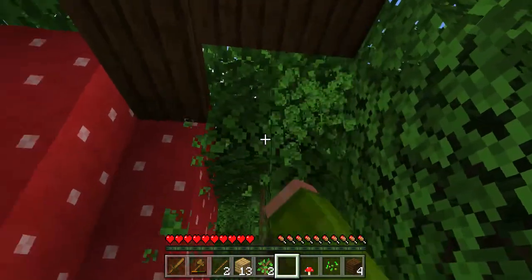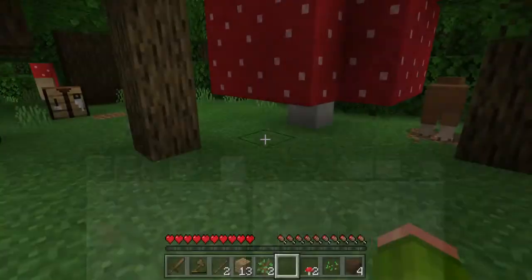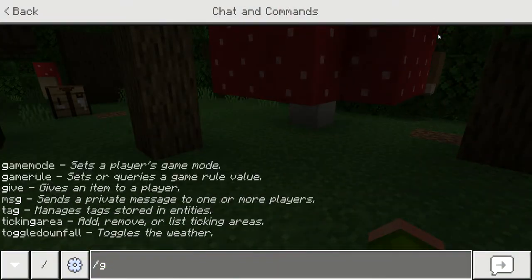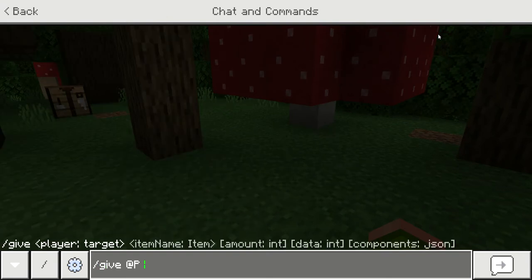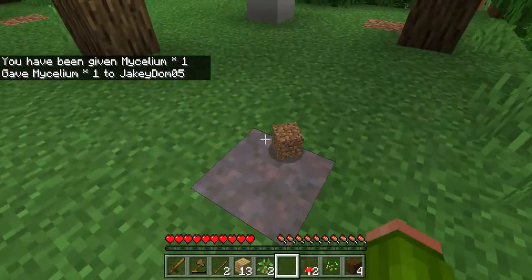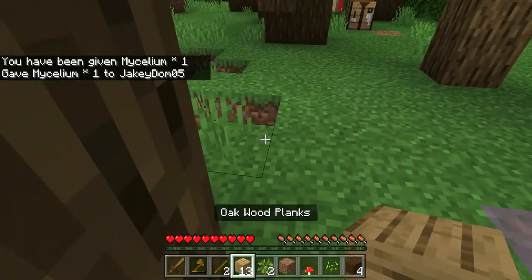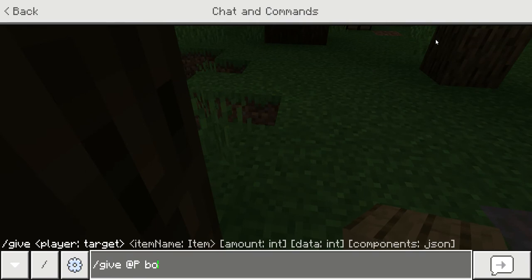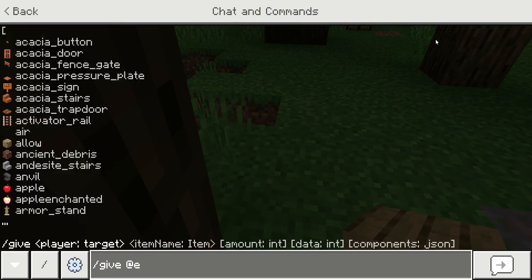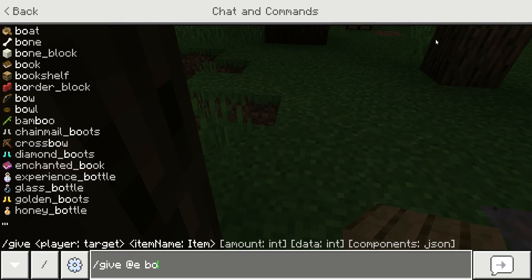If it doesn't work, that's gonna be a problem for you. If it doesn't work for you, just give OP mycelium, then just place it down right there, and just place your one down there, and give OP bone.